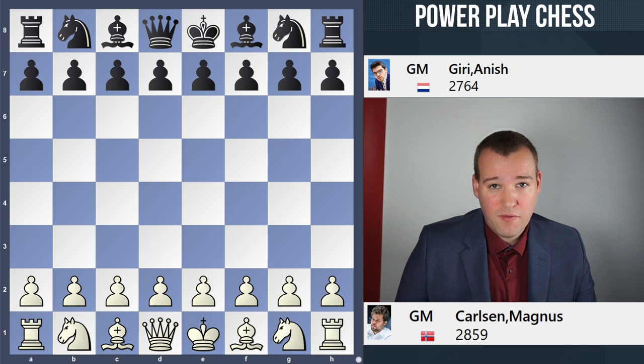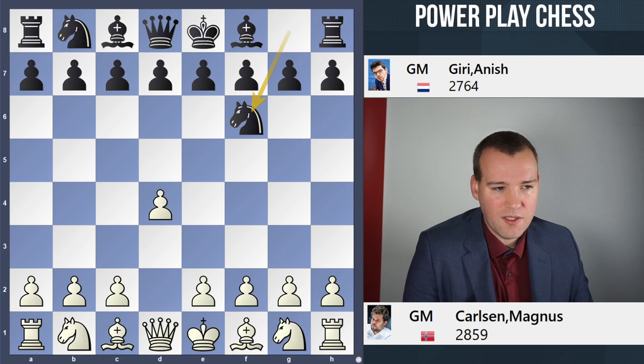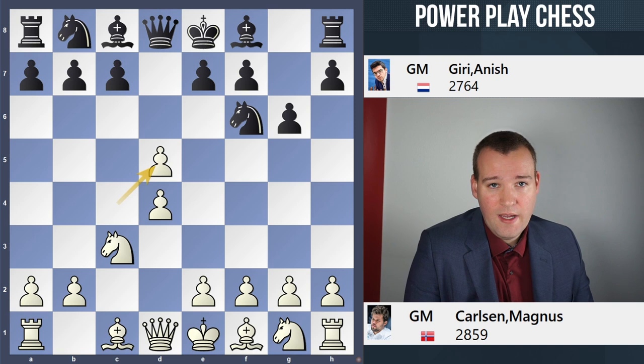Let's have a look at the most fascinating game — in my opinion — the world champion playing with the white pieces against Anish Giri's Grunfeld defense. So it's 1.d4, Nf6, c4, g6, Nc3, d5 and Magnus goes for the exchange variation.